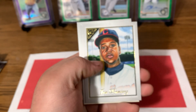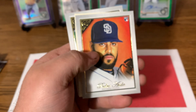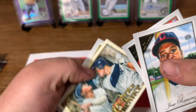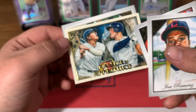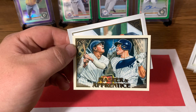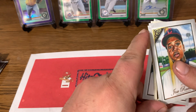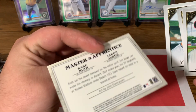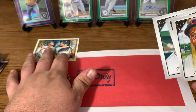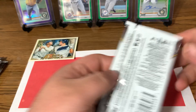So on the front we have Jose Ramirez. Pedro Avila. There's Master and Apprentice — Babe Ruth and Aaron Judge. And Corey Kluber. Let me put that Master and Apprentice on screen — that's a nice one. Aaron Judge and Babe Ruth, nice one.